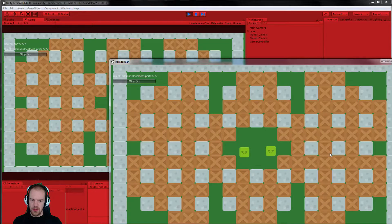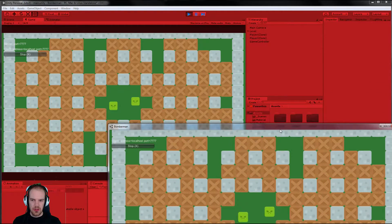They're spawning inside each other, but we have two players moving around. When I move one of them the other one moves as well. If I try to place a bomb, a bomb is placed for both players but only on the client side — the one who pressed it — and you can see we already have a desync: here we have both players remaining and here only one, and the boxes don't line up. We must make sure that only the player can spawn his own bombs and that bombs must be reflected to the server.